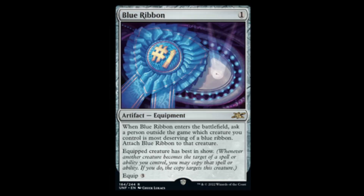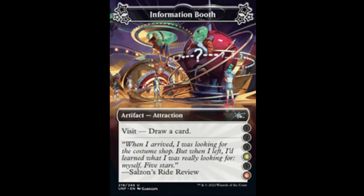Now we have the Blue Ribbon. For one, you get an artifact equipment. When it enters the battlefield, you ask a person outside the game which creature you control is most deserving of the Blue Ribbon, and you attach the Blue Ribbon to that creature. The equipped creature has best in show, which means whenever another creature becomes the target of a spell or ability you control, you may copy that spell or ability — if you do, the copy targets this creature. Next, we have Information Booth: for a four or a six, if you visit it, you get to draw a card. That seems pretty good for an uncommon.